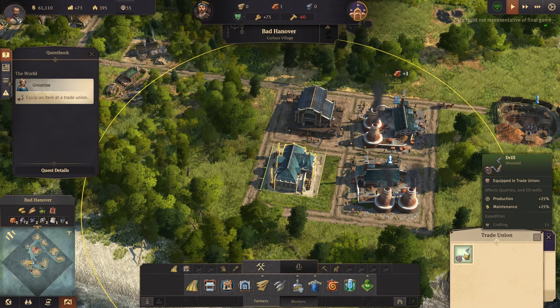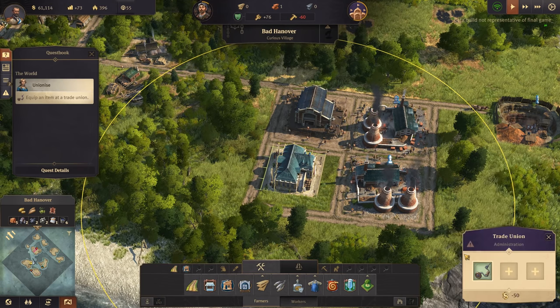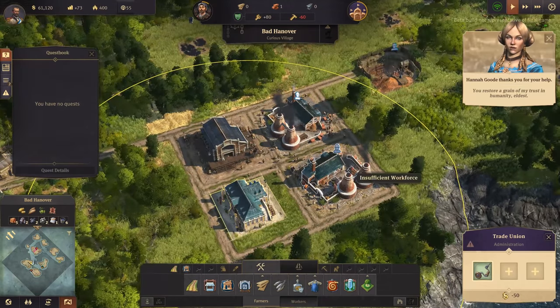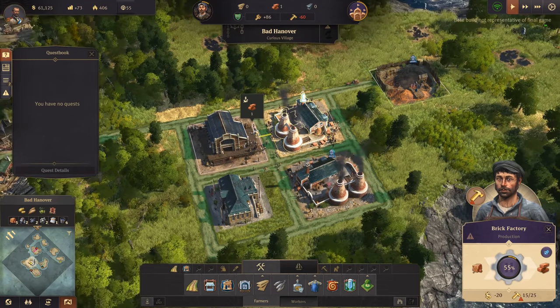Let's build a little road around the trade union, and in the item slot we can pop the drill. Production plus 25% and maintenance plus 25%! Nice.